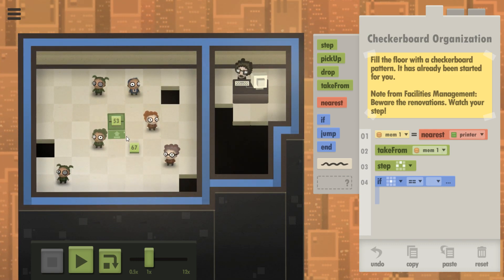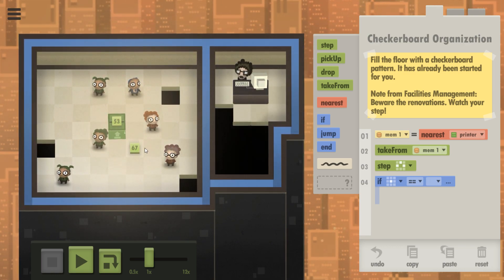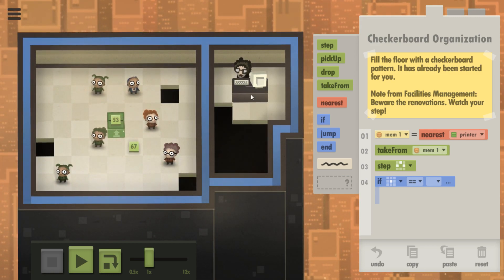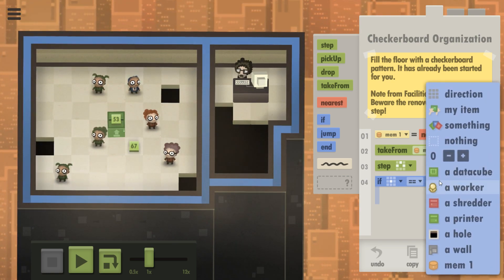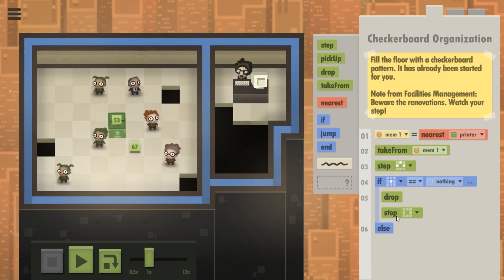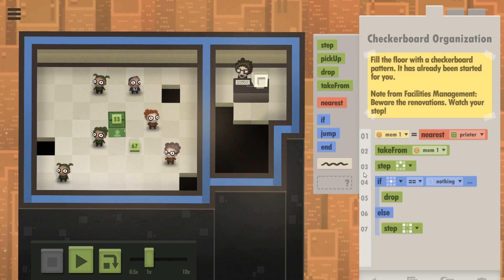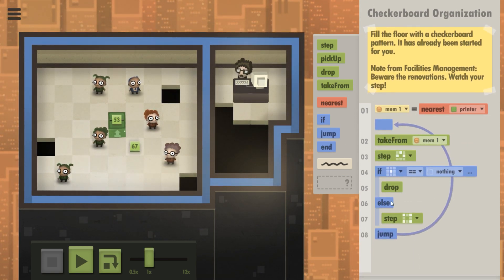I was going to say I can do that checkerboard pattern and just check a tile diagonally from me, but then I realize there are these holes there and I will fall into these holes. So I have to be off of that part of the pattern. If the tile I'm on is nothing, then drop. Else, step randomly in one of these directions. And then jump back to take from M1.